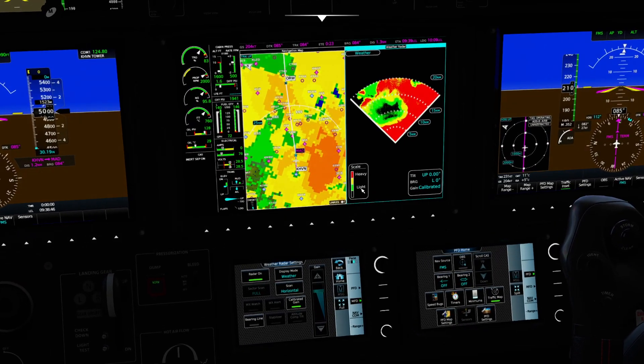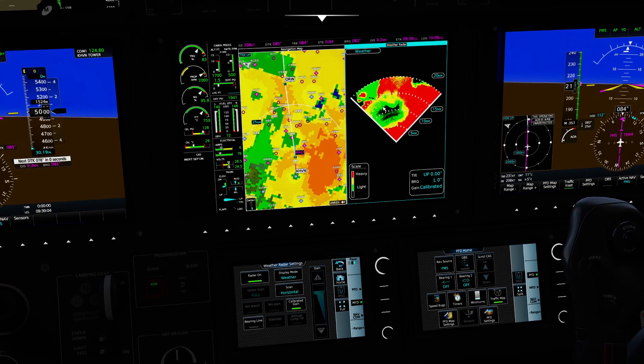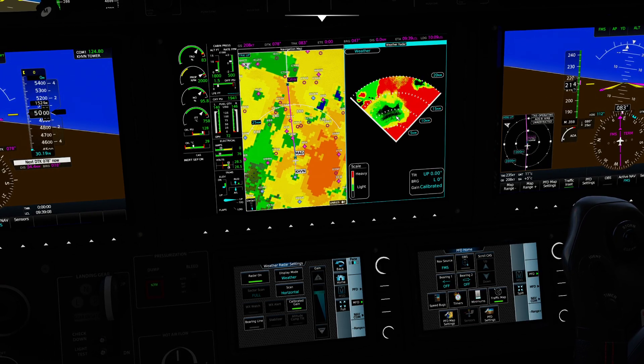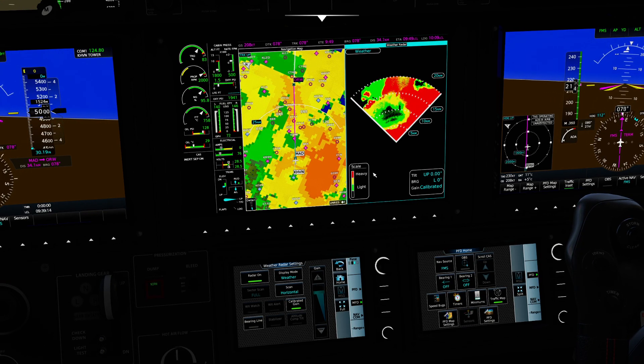Now we have two basic modes we can use. First, we can switch this to a vertical scan. The reason this is super cool is if we're looking for thunderstorms — and I found one — it's always going to be the really tall thing in front of us. Now if I want to just see what's directly in front of me, I can switch over to the horizontal mode and basically get a feel. If I wanted to dodge some of these shenanigans, what I would do is call up ATC and say we've got a gap in the storm in about eight miles, request whatever the specific heading is so that we can basically zing through it without getting hosed.